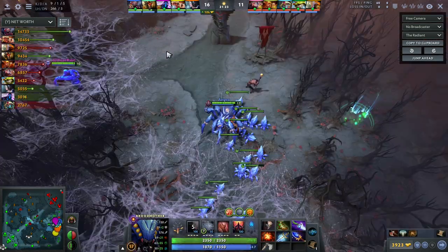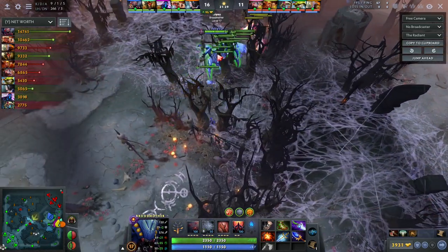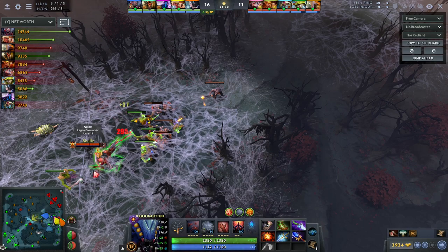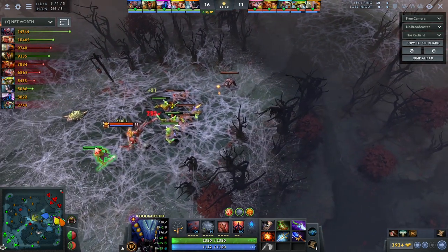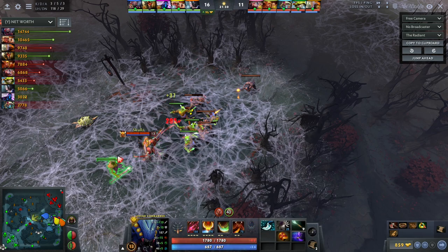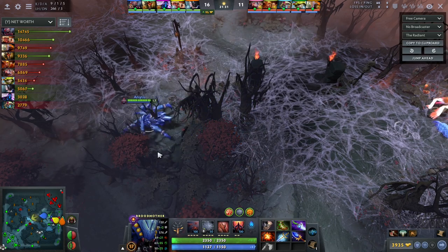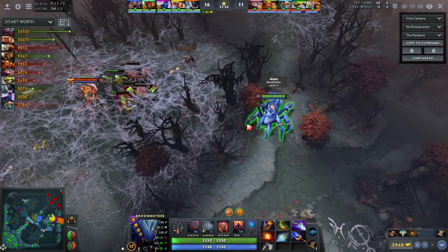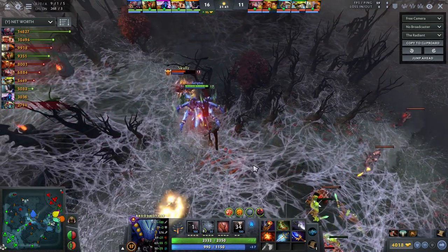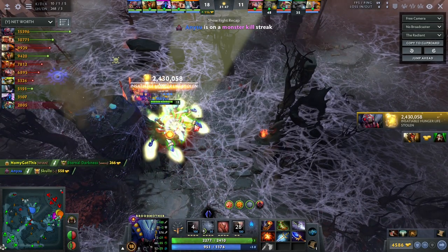I'm just farming around the areas where we want to take objectives — like we want to take this tower. Then as soon as I see this guy, I know I'm ten times stronger than him right now with Diffusal, Aghanim's and Aegis. There's nothing he can do against me — he just has Blade Mail and Blink Dagger. So I use my ultimate, cancel his Blink Dagger with the nuke, and run at him with ultimate and Diffusal Blade. There's nothing he can do — he straight up dies. This is what you want to do as Brood.